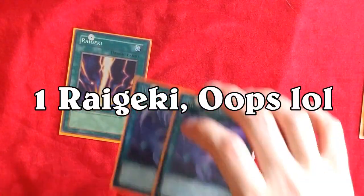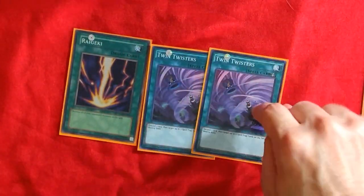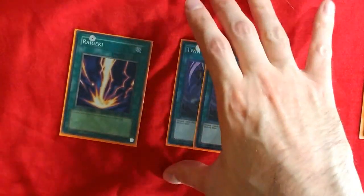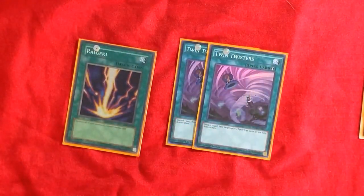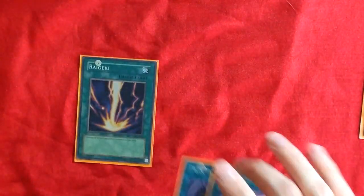We got 3 Raigeki and 2 Twin Twisters — mine are in orange cases because these are from my Cosmos. I thought Twin Twisters should go in the deck because Vanity's Emptiness really kills us, and Twin Twisters can get us tons of counters, as well as Raigekis to get out of certain things like Vanity's Fiend. Could be Swords of Concealing Light — I thought about it — but I like Raigeki.